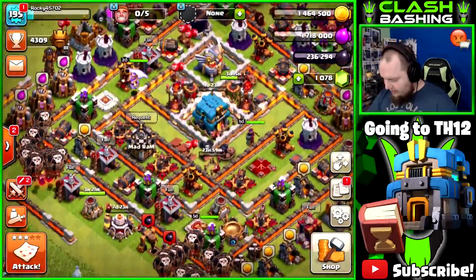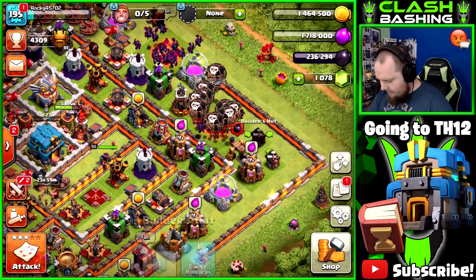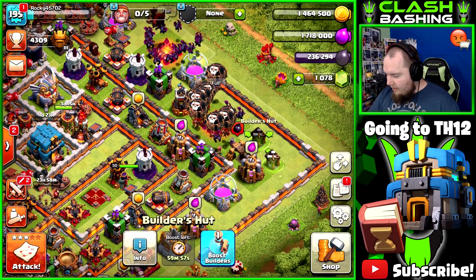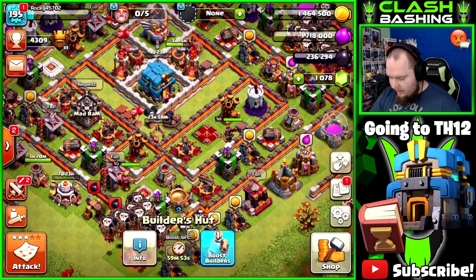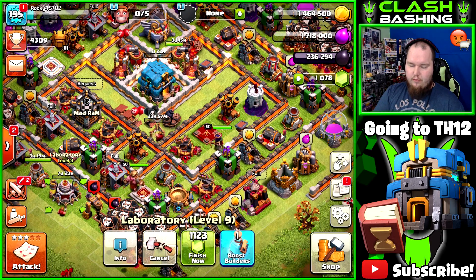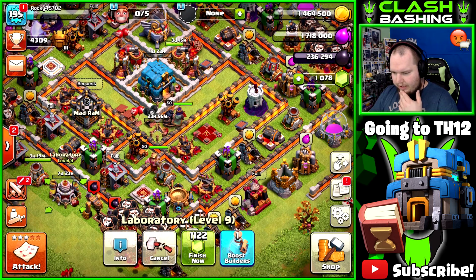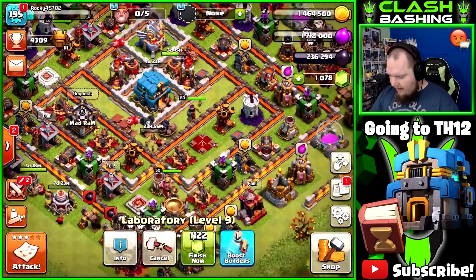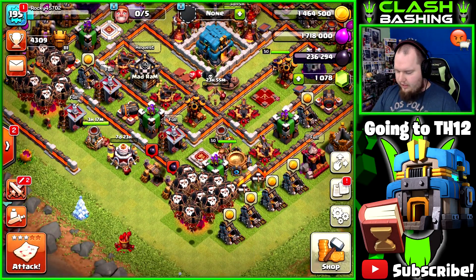We're going to go ahead and boost some builders — we're going to use builder potions on the builders, that'll get them going. We have a ton of dark elixir. I'm going to let the lab just play out, I think. I have a poison spell in there, so instead of gemming the lab, I think we'll wait it out at least a little bit.